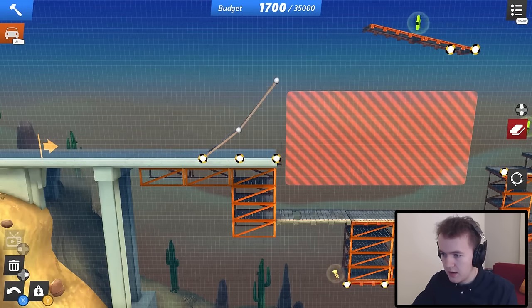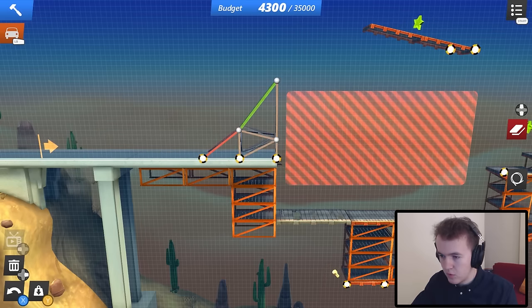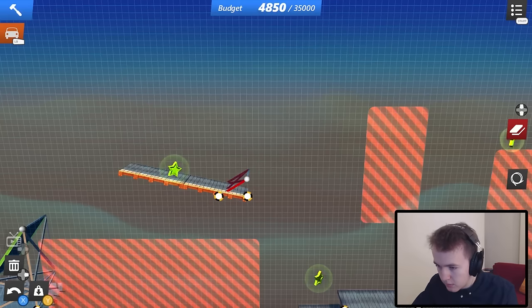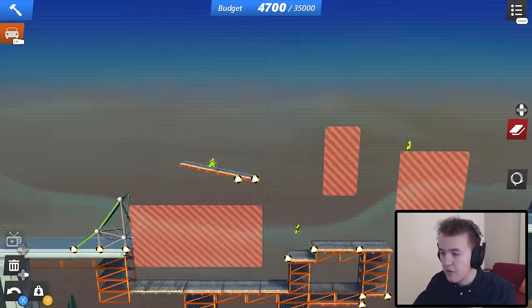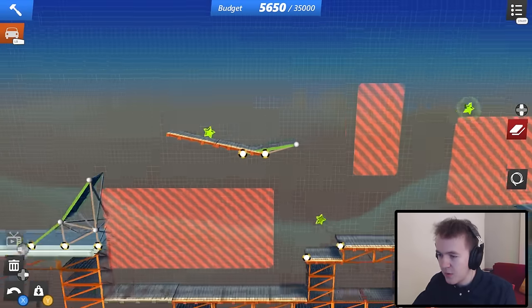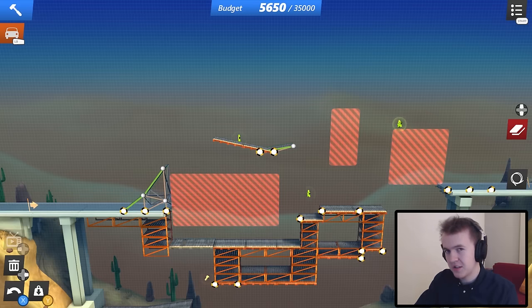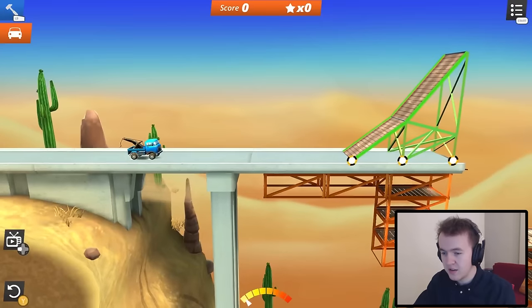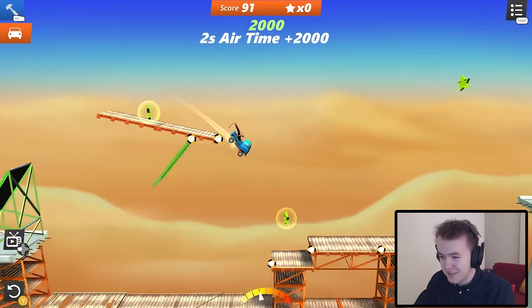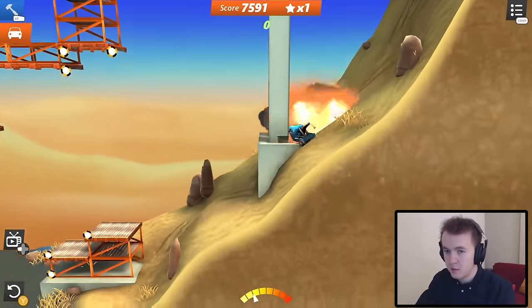So first things first, we want a big ramp like that — that should be good. Convert these to road, that's the first ramp. That will land us up here, then we want to land here, grab the star, then just a little ramp. Oh, that's on the underside — you can't use that. This could be tricky. Okay, let's try this out — we'll jump up here, grab the star, jump off here, hopefully clear this whole gap. We've already scored six and a half thousand points. Now we just need a way to get to the end.